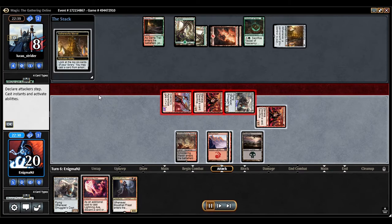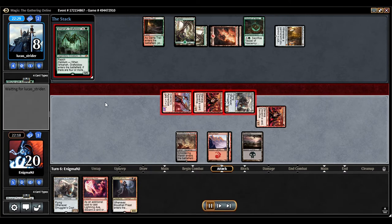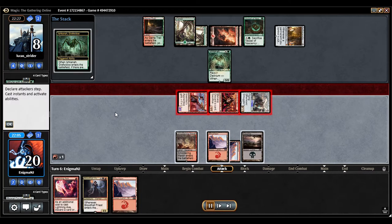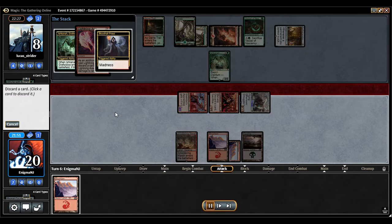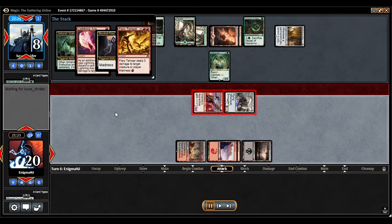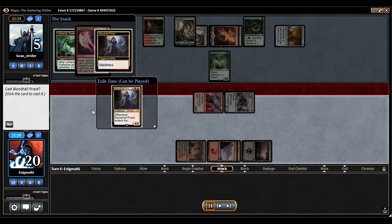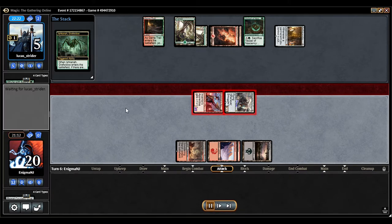Okay, game life — activate Marvel. Another Ishkana. Here I kind of misplay, but luckily it doesn't cost me too bad. I was trying to have an empty hand with the Blood Hall Priest, but that didn't work out too well. Yeah, I misplayed there pretty badly, but luckily I end up pulling this one out.